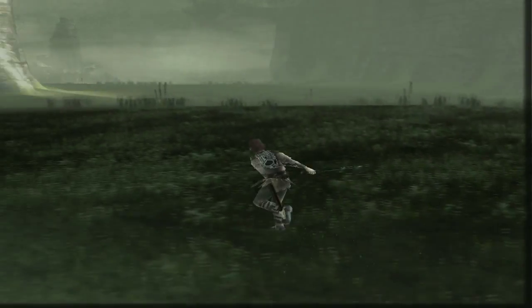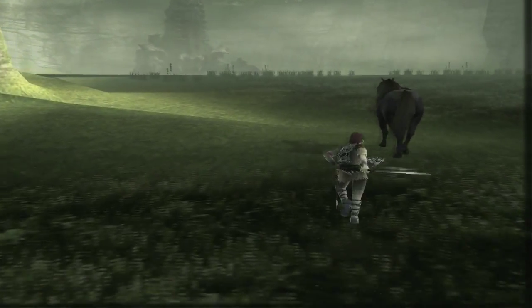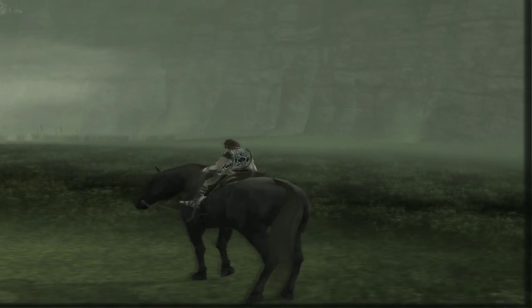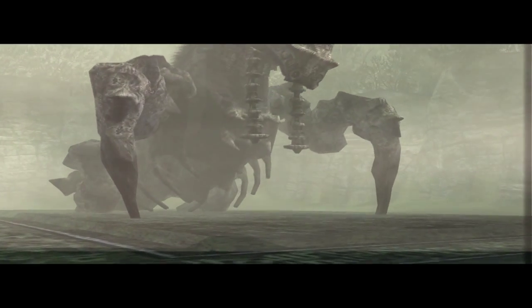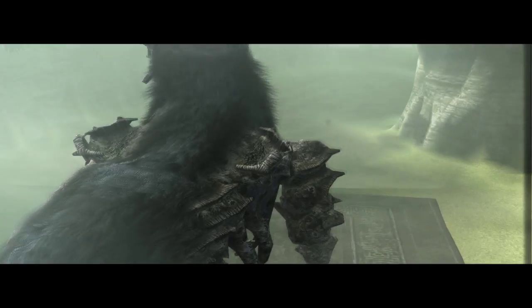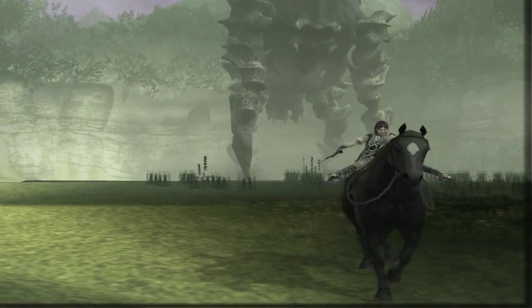Let's call Agro in — there you go. But there you see the colossus. Let's get on the horse before we actually trigger him, so we can run away. There you go — the fourth colossus. Now this one looks really cool. It has a ribcage and everything. This one's a little tricky. He's actually going to come after us and try to attack us aggressively.